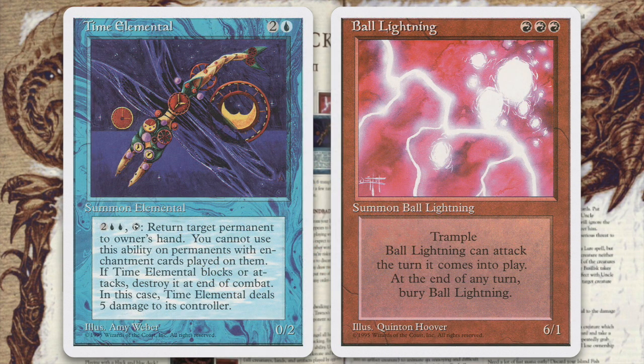Time Elemental and Ball Lightning. Try combining Time Elemental, a 0/2 creature for 2 and 2 blue that can return target permanent to your hand, with Ball Lightning, a 6/1 trample that can attack the same turn it's summoned and is buried at the end of any turn it's summoned. Ball Lightning is an extremely useful card all by itself — when is 6 trample damage ever not useful? But now for an extra 2 blue blue, you can keep casting that Ball Lightning each turn to run over your opponent with 6 trample damage. If your opponent isn't dead after a few turns, consider tuning the rest of your deck a bit.